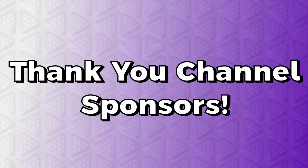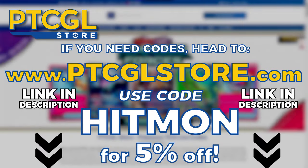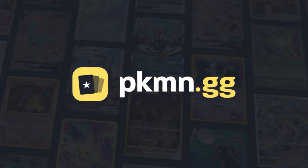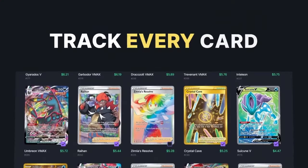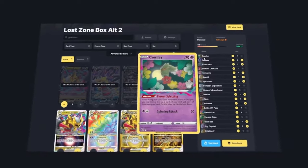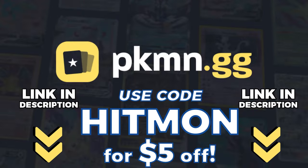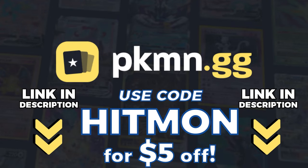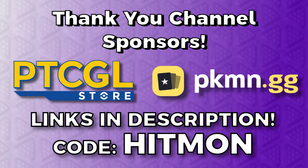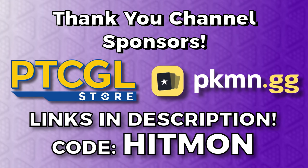Quick thank you to the lovely sponsors of the Hitmonchanning channel. If you need codes, head over to ptcglstore.com and use code Hitmon to get 5% off your order. Be sure to check out Pokemon.gg — the best Pokemon card tracker and deck builder. You can track your entire collection and see its value, build decks quickly and easily, create custom wishlists, and so much more. Click the link below and use code Hitmon to get $5 off a pro membership. Thank you to my sponsors, and now let's get right back into the video.